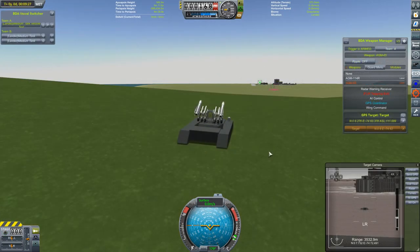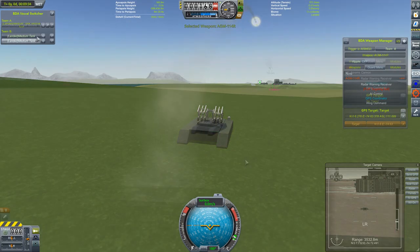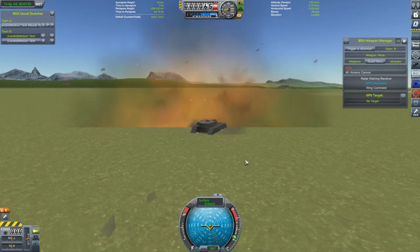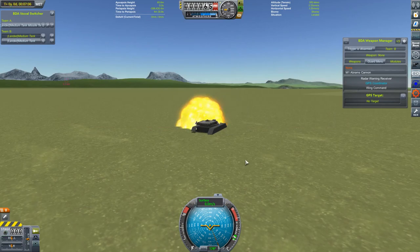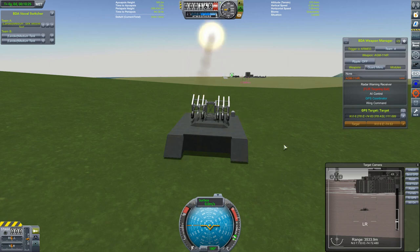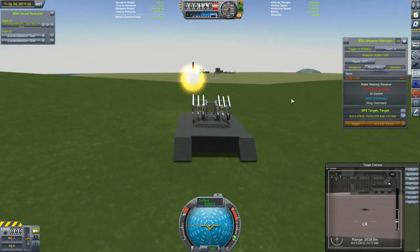I've also tried to launch some cruise missiles. They work as well, although give yourself a bit of distance — I was about four kilometres out here and that was about as close as you want to get. Incidentally, in case you didn't know, you can use missiles like this on ground-based units, but the AI won't fire the air-to-ground missiles like this.